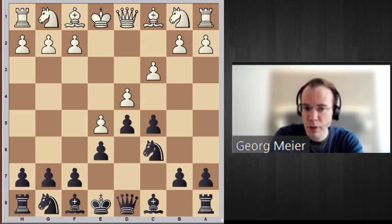The first logical move is c5, attacking the central pawn. We continue with Nc6, Nf3 — all very logical. Here's the first crossroads.